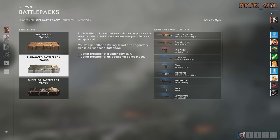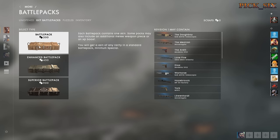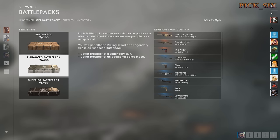The first is the Enhanced Battle Pack, which offers you a better chance at a distinguished or legendary weapon skin — it drops guaranteed one of those two, which is nice. And the Superior Battle Pack, which guarantees you a legendary weapon skin.